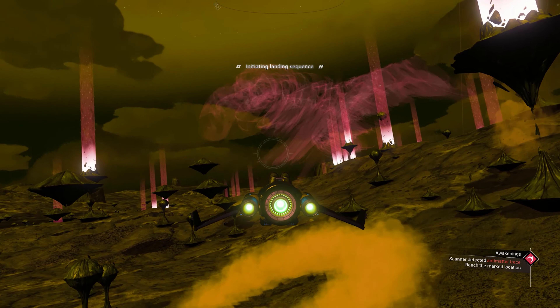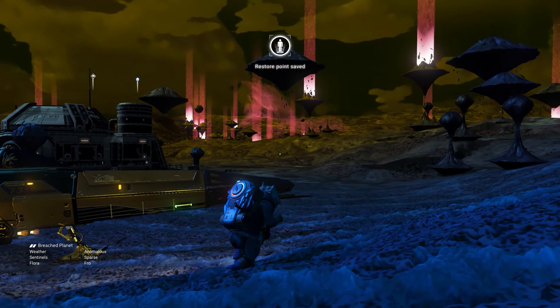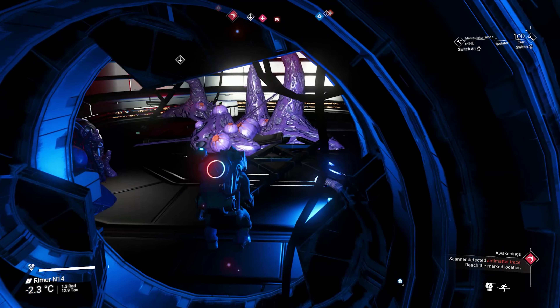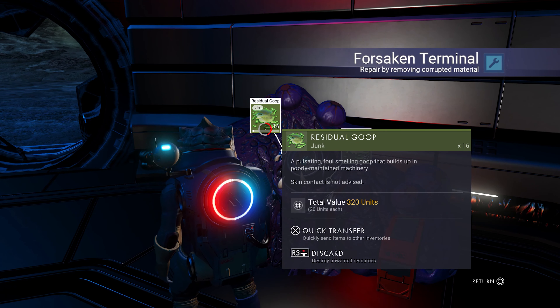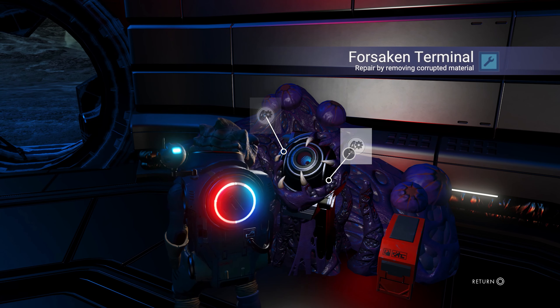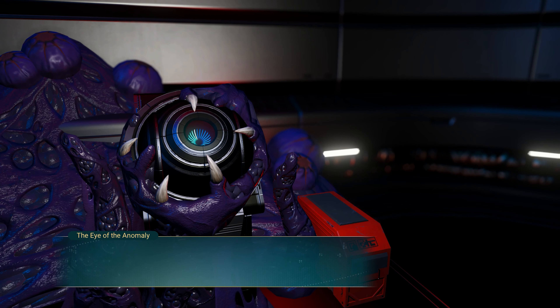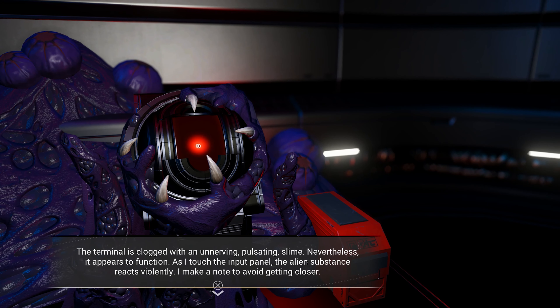On approach to the antimatter trace signal, I noticed that the building I had been directed to seemed to be abandoned. It was surrounded by these strange purple growths and what looked like eggs. I approached the source of the signal — it was gunked up with some residual goop. Clearing this away, the terminal started to decrypt a message. The terminal was still functioning, despite being covered with this odd pulsating slime.